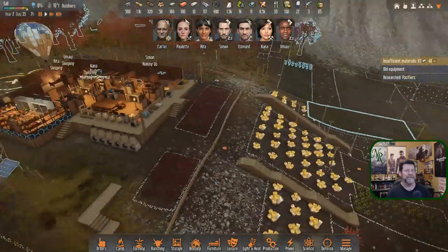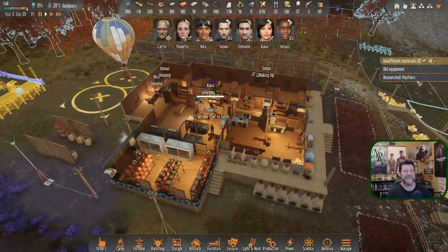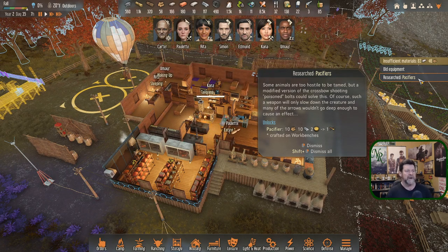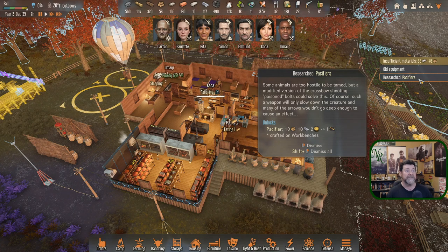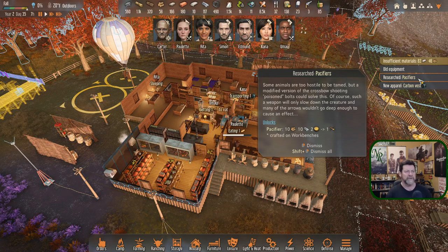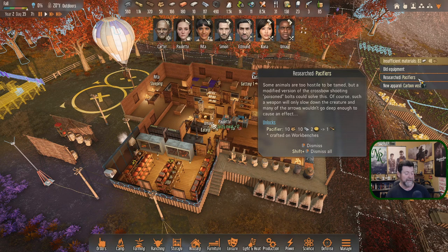We researched pacifiers last time. Some animals are too hostile to be tamed, but a modified crossbow shooting poisoned bolts could solve this — basically tranquilizers. Such a weapon will only slow down the creature and many arrows wouldn't go deep enough to cause an effect, so you might still die trying to tame some of these things.